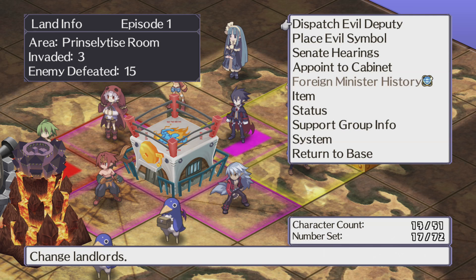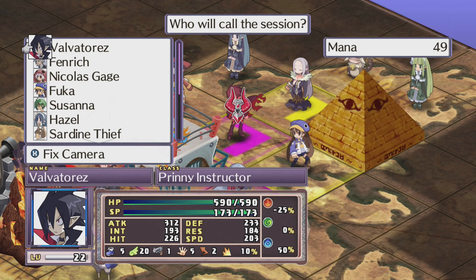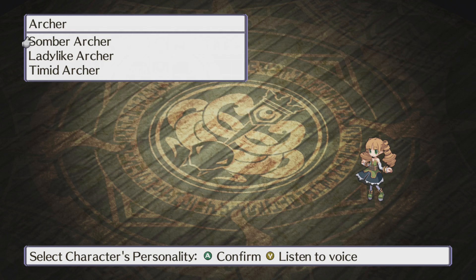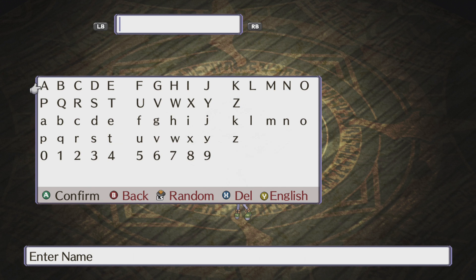To unlock the android you need to beat the story all the way through. You don't have to do the end-game content, but then you have to do a new cycle or new game plus, and then you will unlock the android. I know a lot of people don't like this, but it's just the way the game is, and a lot of the Disgaea games have been like this.